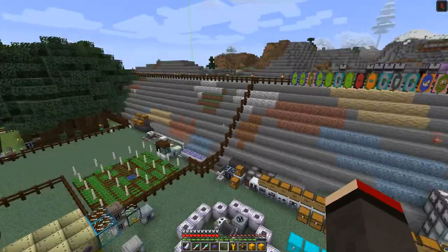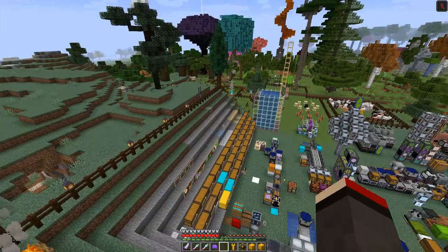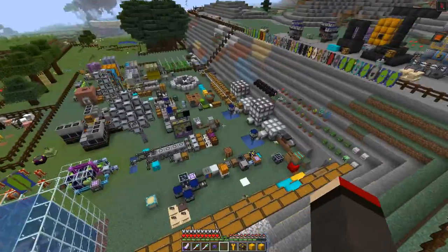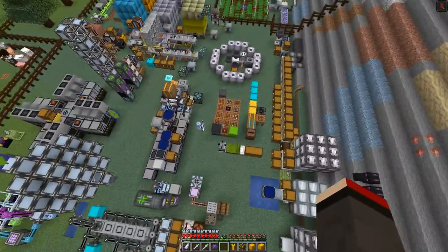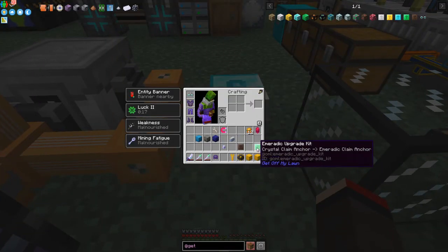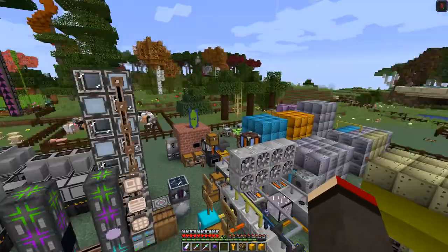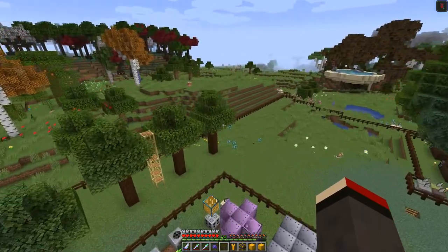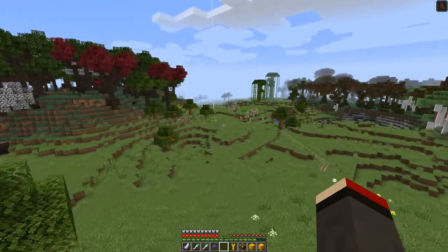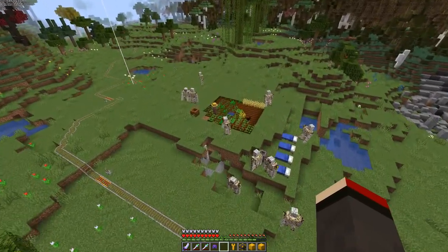This time it's starting to go a long way back — look, it's going right back over here now in both directions. It's covering the whole base now easily! Let's carry on and put them all in. The Emerald Claim Anchor — let's see where this one goes to. It's a long way away, actually even covering and protecting part of the village over here.